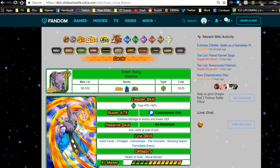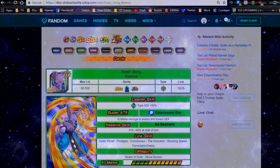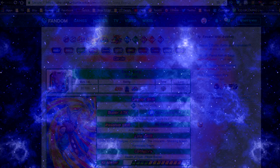That's pretty much it - I do like the card, it's pretty awesome. That is how you get LR Beerus and Whis from SSR to LR. Hope that was informative; let me know in the comments below if you have any questions, and make sure to hit that subscribe button if you're new. Catch you all later!